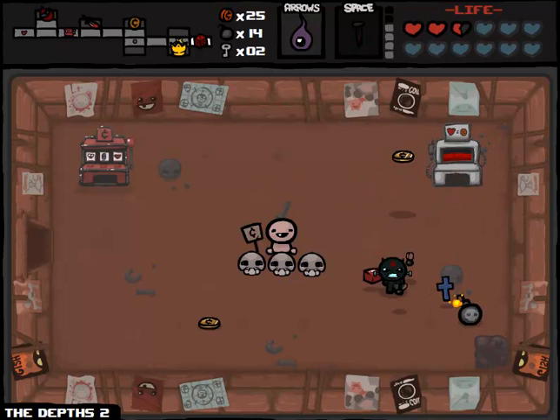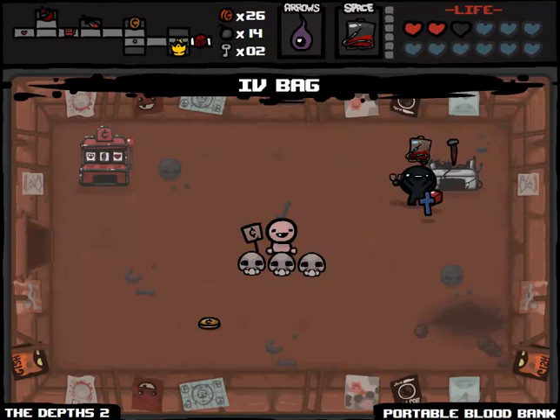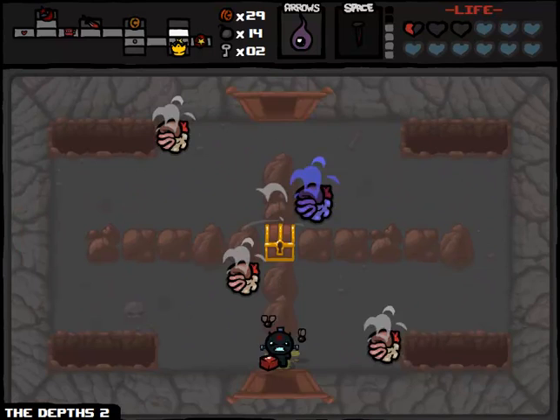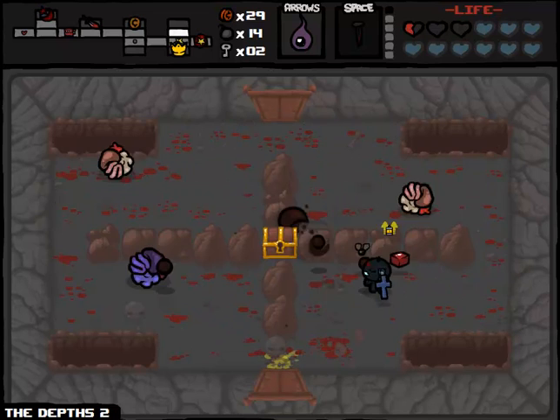That is a range upgrade, that is a speed upgrade which I almost accidentally walked into. There is another Tinted Rock in here, and now it's time to try to get that Polaroid invincibility I was talking about earlier. We're just going to pick this up just to hurt ourselves, which is within the original conditions of the challenge run. Now that we've gotten the temporary benefit out of that, we are going to look to absolutely pick up the Polaroid.